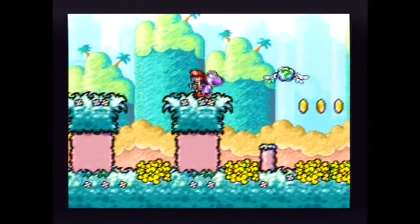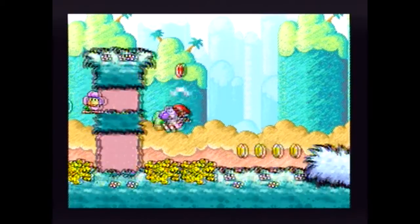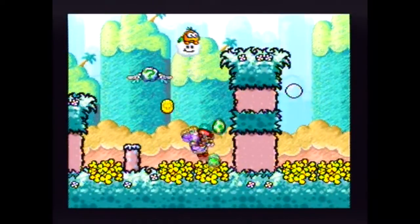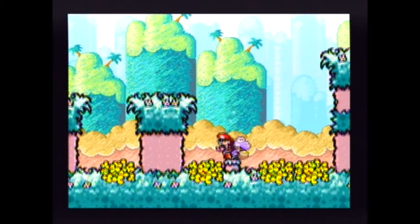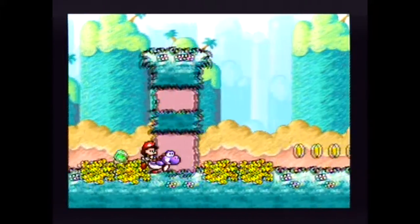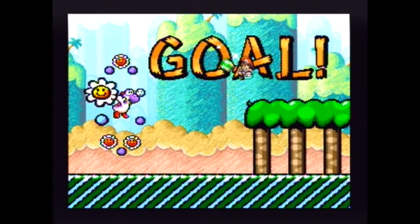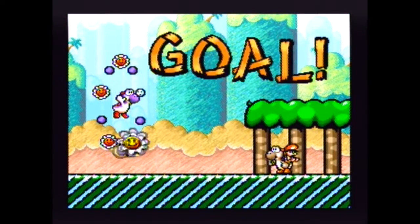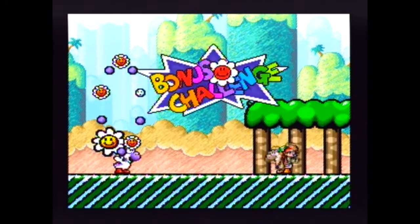I can't do a perfect flutter, so I can't just casually get up there. It doesn't work that way. We kinda did it hopefully, but we didn't get all the red coins either. We did get a bonus challenge anyway, so yay.